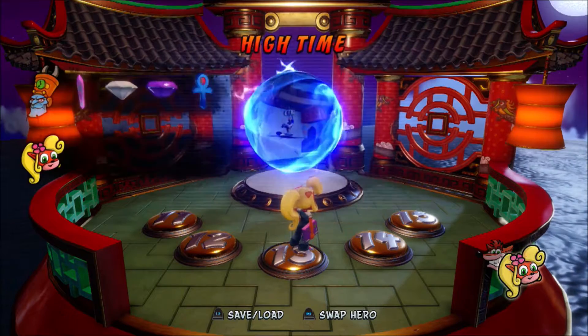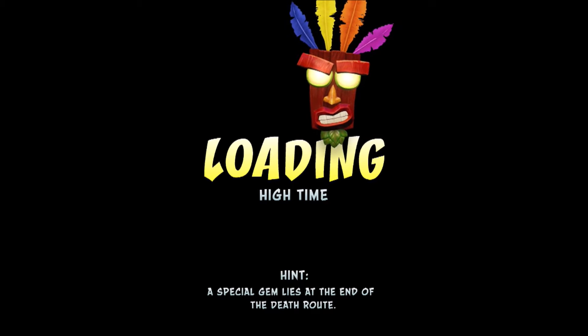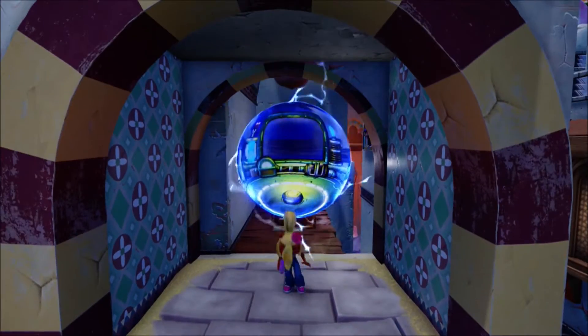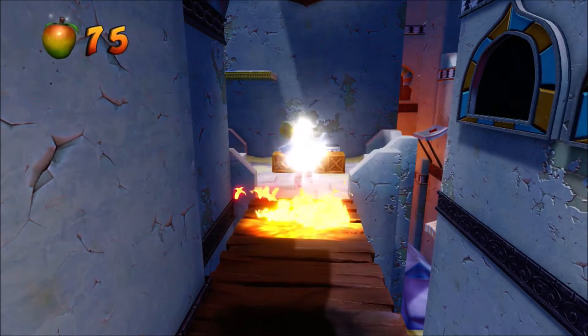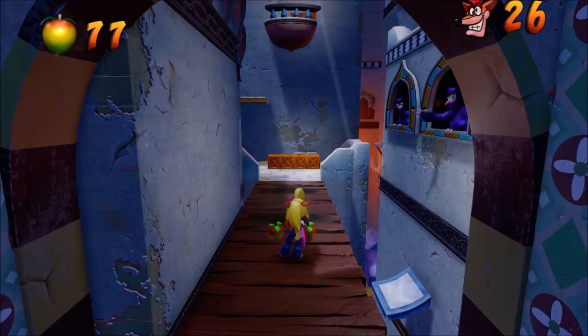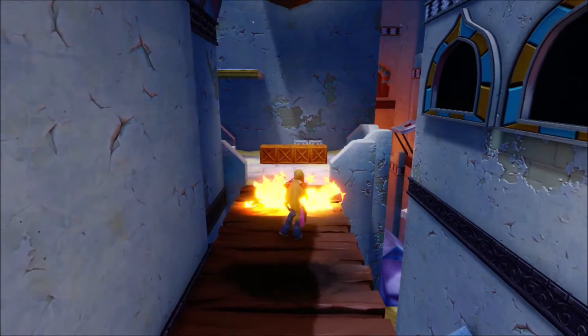So I'm going to turn to the second Arabian level, High Time. This one also has the first colored gem we will get in-game. And this one is a lot harder than Hang'em High, because it requires us to do a certain amount of platforming. In addition, we will see various Cortex minions throwing fire at us.